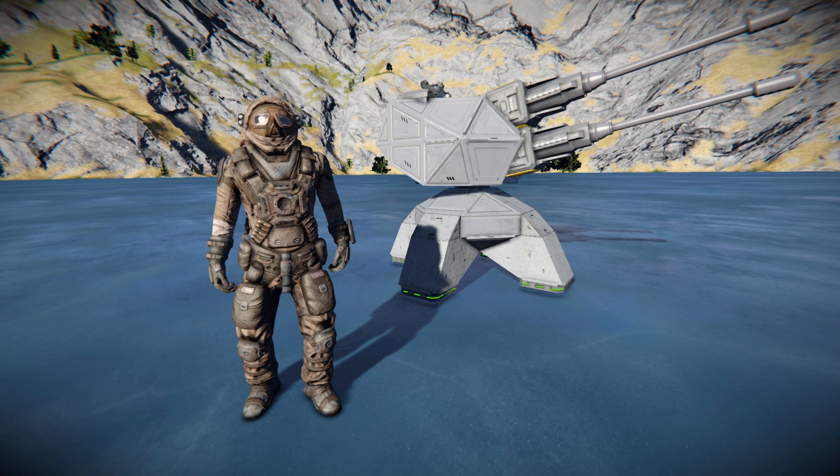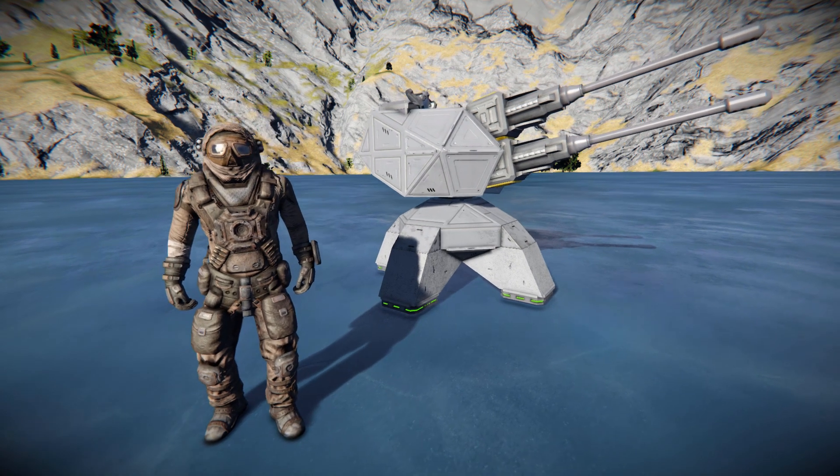Hello and welcome back to another Space Engineers Showcase video. In today's video, we're looking at another custom turret. This thing sitting right behind me is called the Autocannon CIWS Battery Version 1, which is this lovely thing right here.